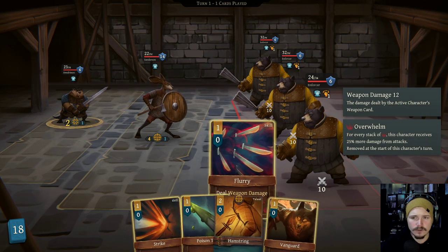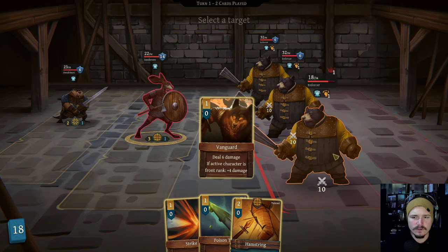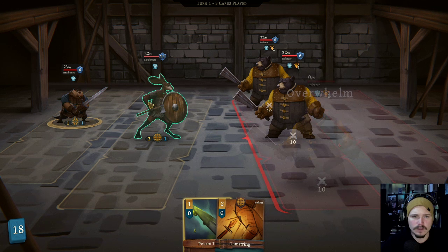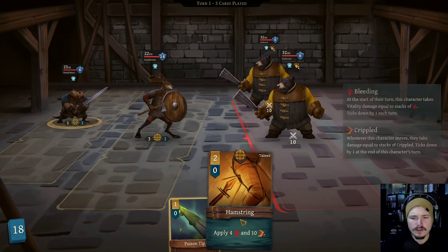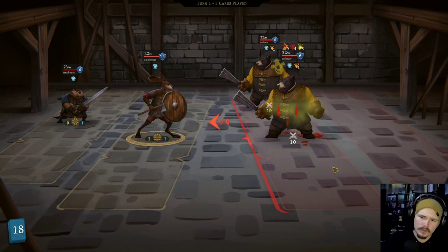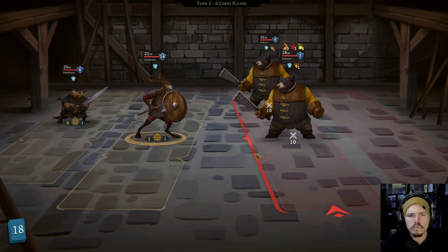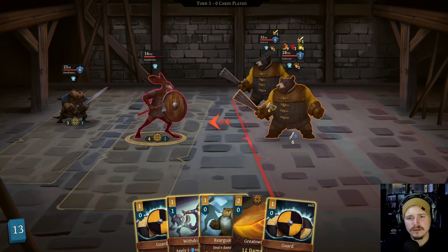So let's drop a flurry on a bear enforcer, and give him the vanguard, and give him a strike that should kill him. So now bunny's only taking 20, which is much better. We'll drop a poison tip and a hamstring. Poison tip on - doesn't matter which, because they have the same HP - and hamstring the same guy. Get him out of the way as quick as possible. Hamstring's not super strong in this fight, but what you gonna do, right? Poison ignores block - oh, I don't like that. How much are you dealing? Six, seven, and seven.